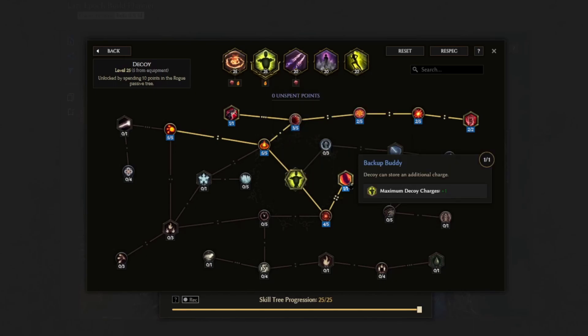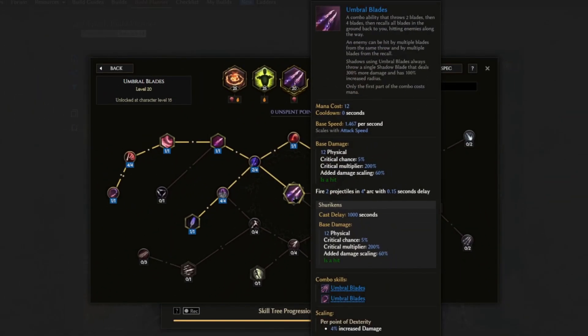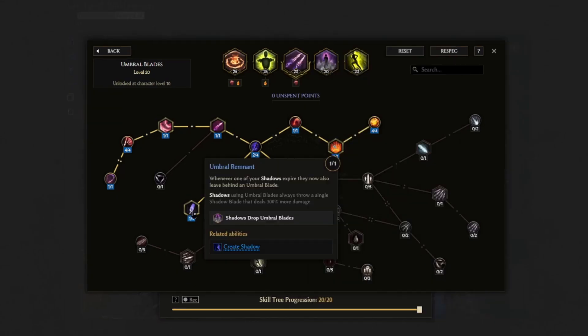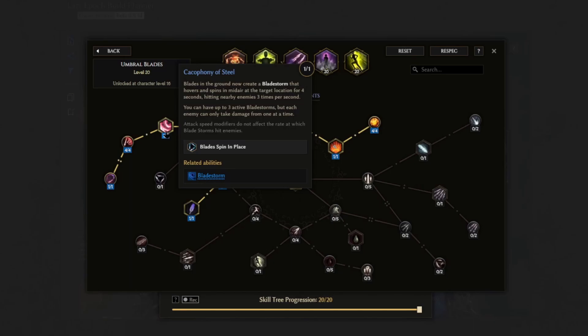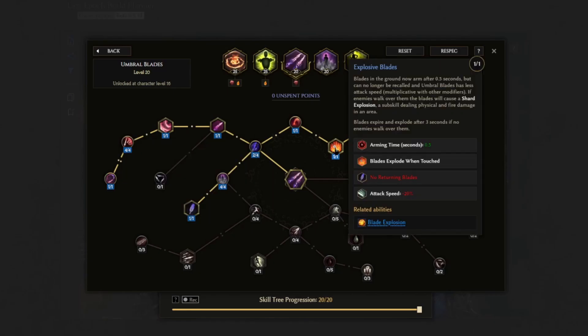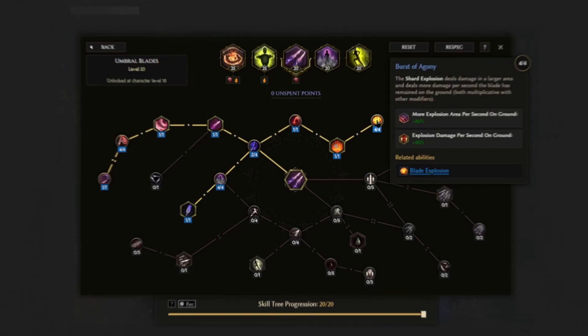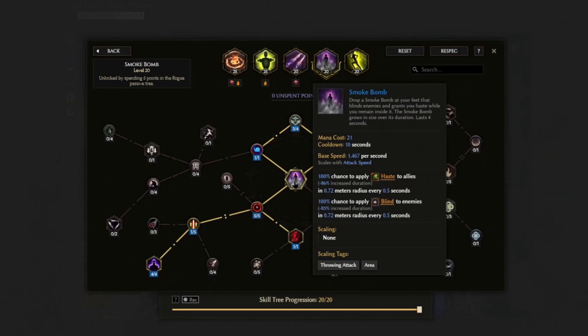Lastly, Backup Buddy for one additional charge for Decoy. Umbral Blades is a damage ability that will be used by our shadows. Umbral Remnant makes it so whenever one of our shadows expires, it now also leaves behind an Umbral Blade. Cacophony of Steel makes it so the blades on the ground now create a blade storm instead. Homing makes the placed blades now home out to nearby enemies. Exploding Blades makes the blades on the ground arm and, after a short duration, also detonate. Burst of Agony for some more explosive area and damage.